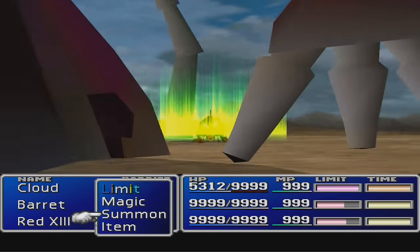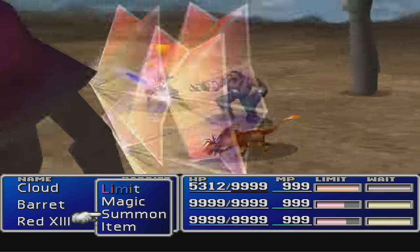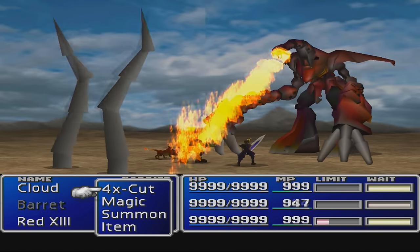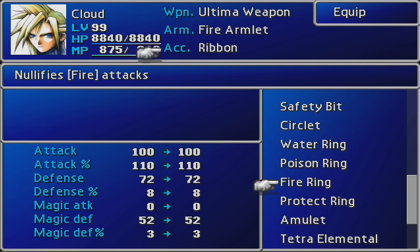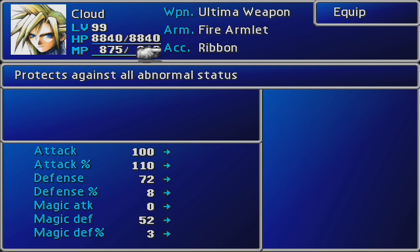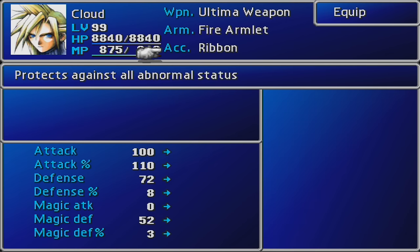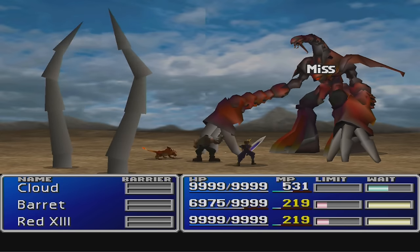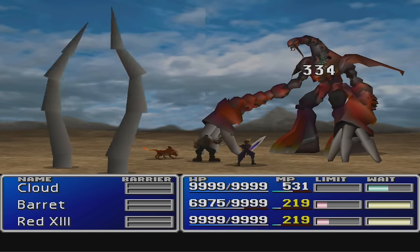The next big problem is Ruby's high level magic. Casting magic barrier or wall will help your character survive, but you can also use reflect to kick back Shadow Flare, and a fire armlet can absorb Ruby Flame. Don't use a fire ring instead of a fire armlet, because then you can't equip a ribbon, which you are going to need to defend against those status ailments that the tentacles inflict.